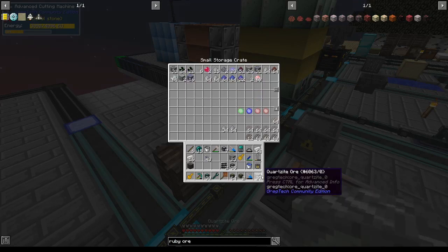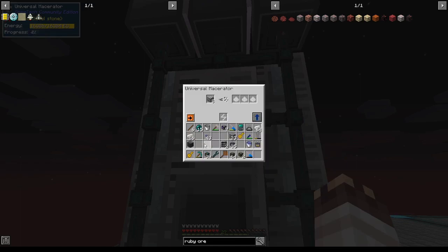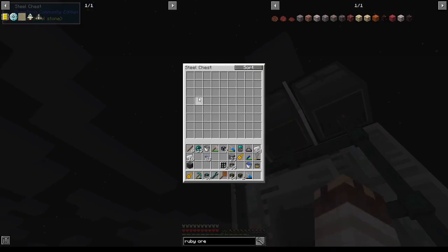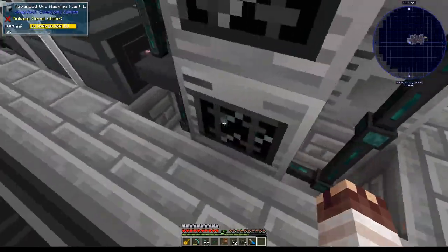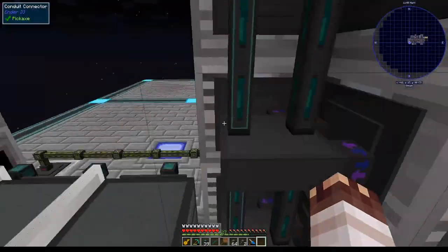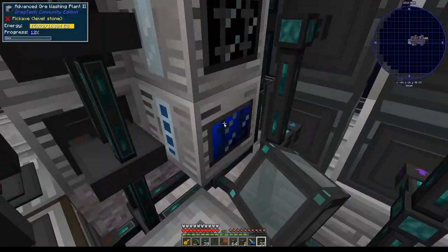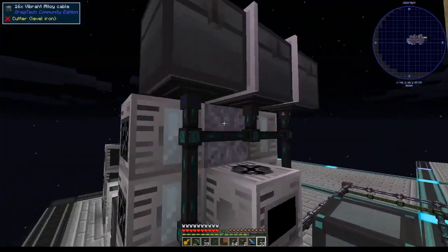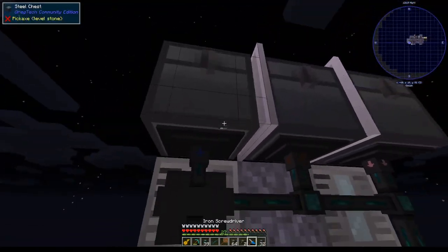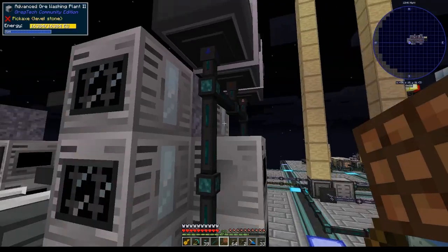Let's try the system on quartzite ore. Since I'm not round robining them in yet, I'm just going to throw them all into their universal macerators. All the crushed quartzite ore is getting filtered into this steel chest, everything else is going in here, and now it should all be going into the advanced ore washing plants. It looks like they all ended up going straight into one ore washing plant, so I should probably set this to round robin before that happens again. And we'll see it round robin hopefully into all of these.